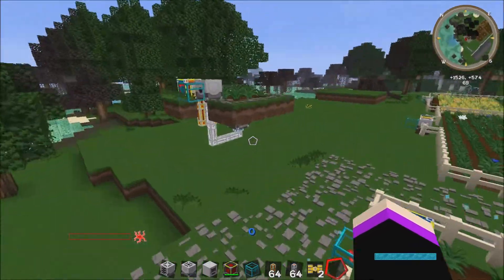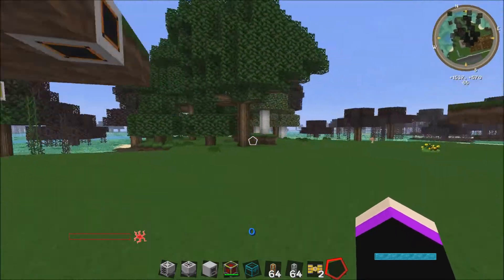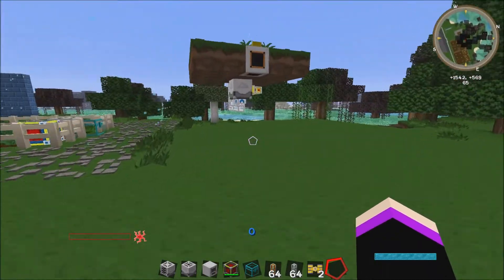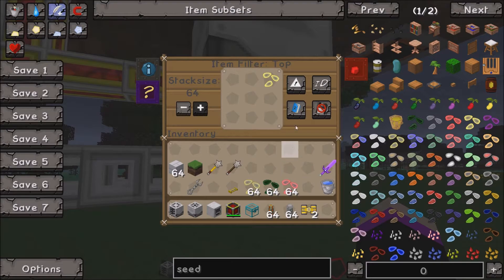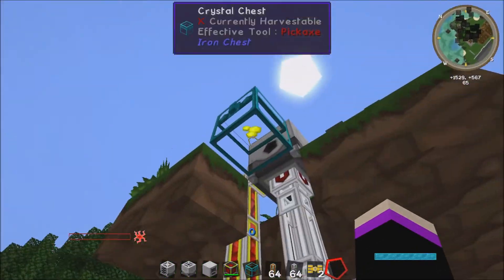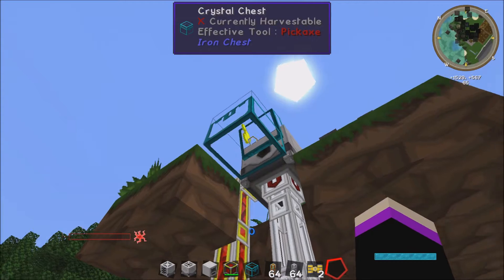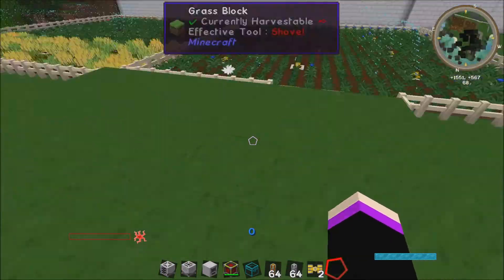The problem that I had was: how do I make sure that my seeds go back into my planter? I kept having trouble with that. You need to make sure that you've got it whitelisted — make sure you've got the triangle set to white, it says 'white list' — and you just put the seeds in this area that you want to go back into your planter. Everything else will then go into the chest that you've set up behind your harvester.